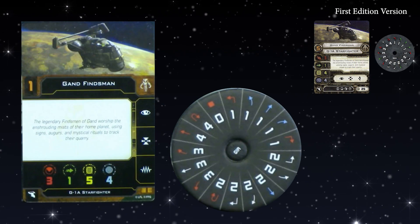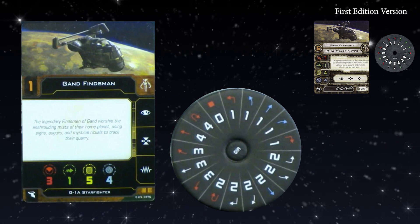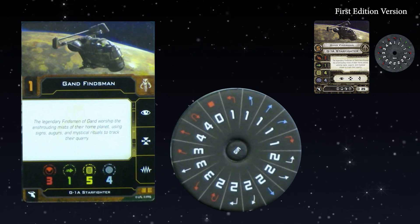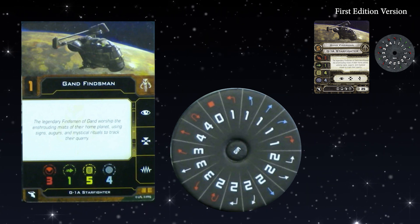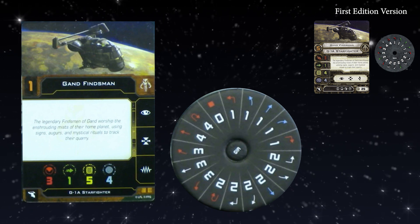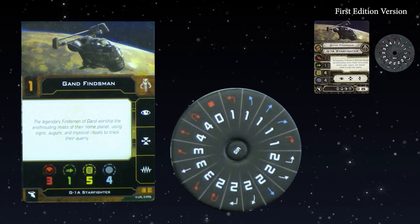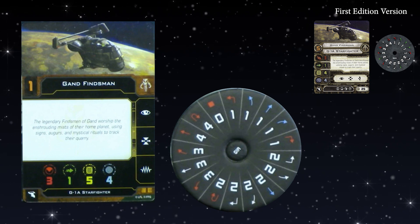Moving on to the G1A Starfighter. Looking at the action bar, we've lost Evade but gained Jam. This is the ship everyone bought because it had Zuckuss in it, then Zuckuss got nerfed and no one bought the ship — but now it's cool again. Jam is much more relevant for this ship, which is meant to be a toolbox ship with cloaking device, barrel roll, tractor beams, and all that kind of stuff. Jam feels more appropriate than Evade. It's going to get up in their business and mess with their stuff.